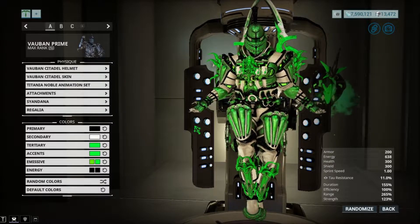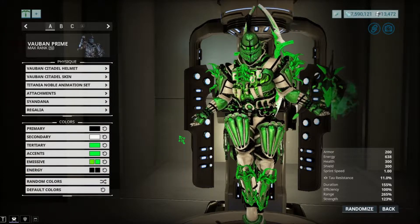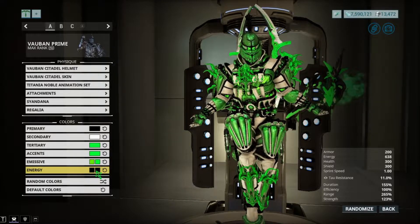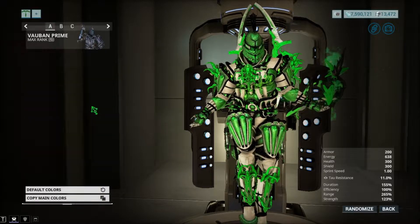Before we get into anything, I just want to say that with the energy being black I think it's best for the demonstration I'm about to show you guys, so those of you that are very light sensitive won't get hurt from the lights. Usually these will be green but for now I'm just going to do black, and with the attachments let's do a quick look at the attachments.